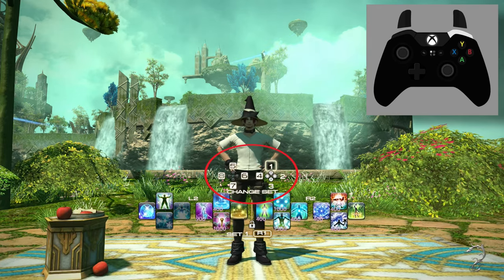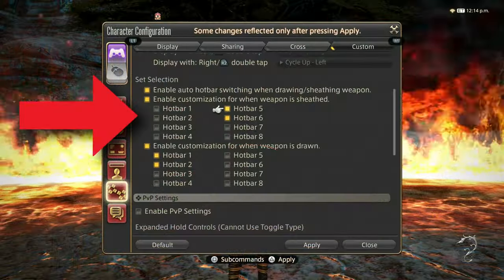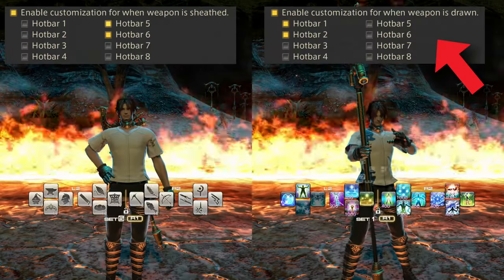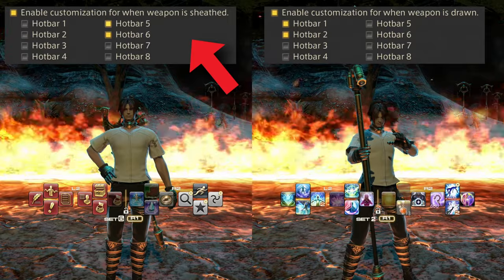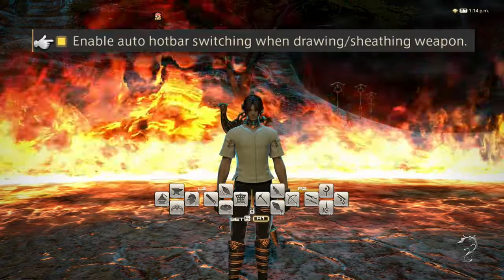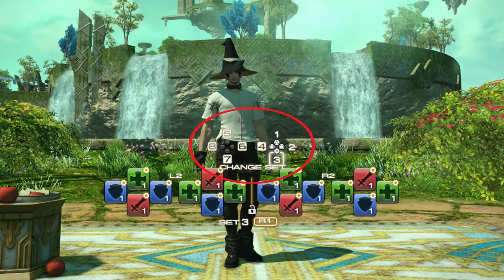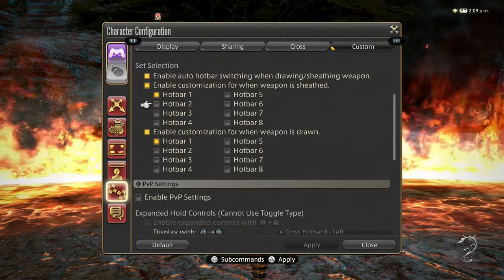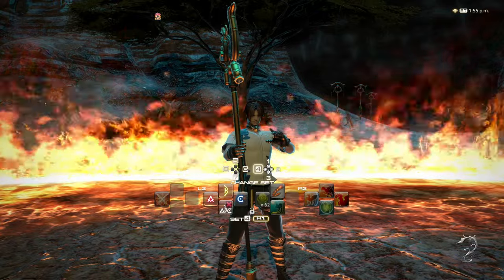You can also directly select a crossbar by holding the right bumper and pressing a directional or face button. You can customize which crossbars can be cycled through in each weapon stance in the character configuration settings. In this example, when my weapon is drawn I'll cycle through crossbars 1 and 2, and when my weapon is sheathed I'll cycle through crossbars 5 and 6. Auto crossbar switch will automatically change your crossbar into whichever is first in your list whenever you change weapon stance. Using the crossbar cycle filters won't prevent you from changing to a crossbar directly. If cycling crossbars isn't your thing, you could instead consider setting only one crossbar in each filter, allowing you to use the right bumper tap as a reset button, always taking you to that first crossbar.